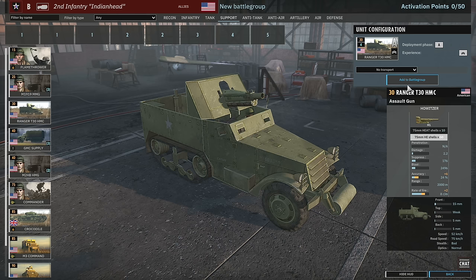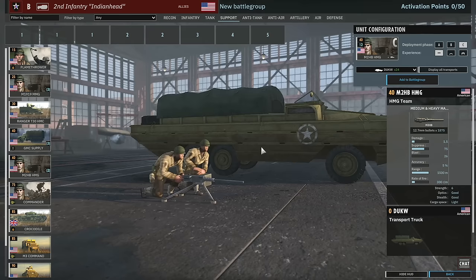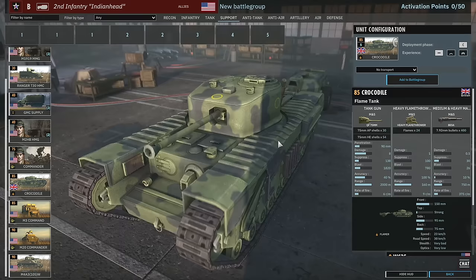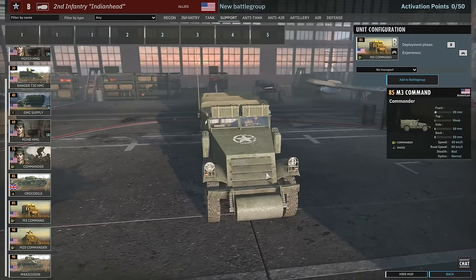The T30 has a 10-round-per-minute rate of fire with 2-star veterancy. The accuracy is not great, but it does have 37% on the heat round with 90mm of penetration, which is decent for popping Panzer IVs at least. You get four of them, which is a lot. Then there's standard supply, 50 cal squads, and — interestingly — the British Crocodile in a US division. You can only bring it in phase C, but it might be really useful as late-game armor.